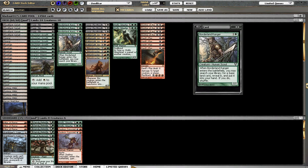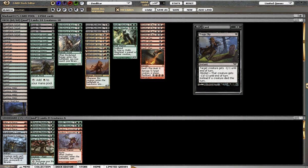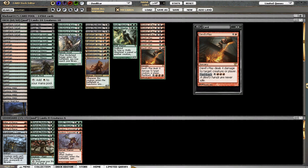Let's talk about our removal spells. We have three Tragic Slip in the main for the early weenie rush. Three Sever for the later game — harder to deal with big dudes, tokens, or things of that nature. Then we have four Devil's Play, which I'm hoping goes strictly to the head, but will most of the time have to kill an early creature if we're on the defensive.